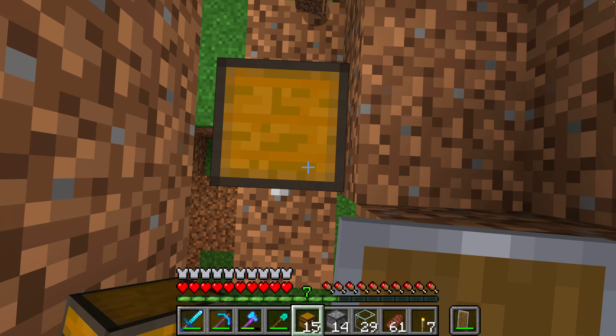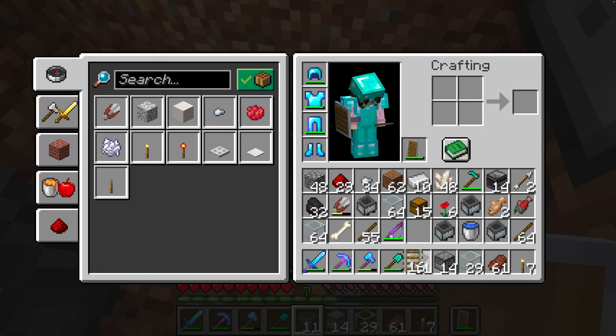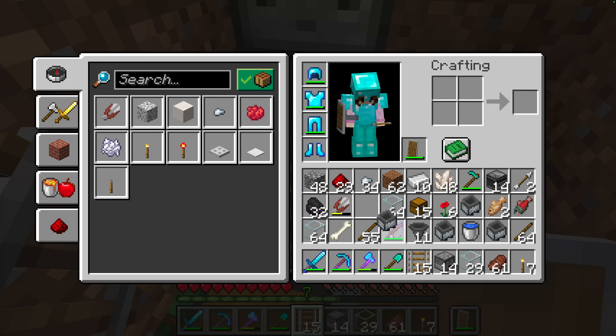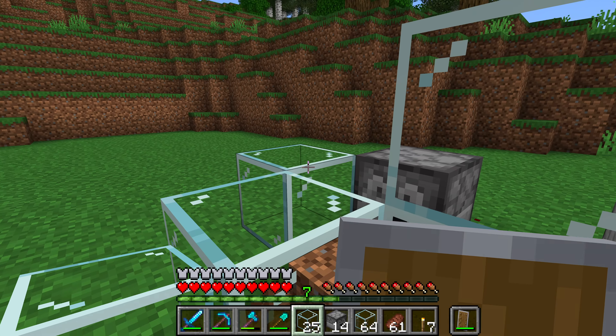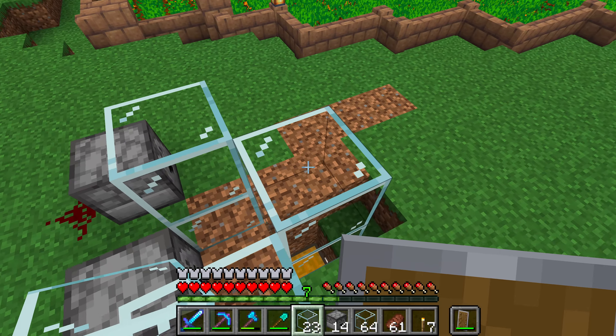So we want the chest, and then we have the hopper. And then on top of the hopper we have the minecart — the rail. Then we have the mine thingy. Then we have the dirt. So what we want to do is go like so, and then we can put a sheep in here, which will be good.